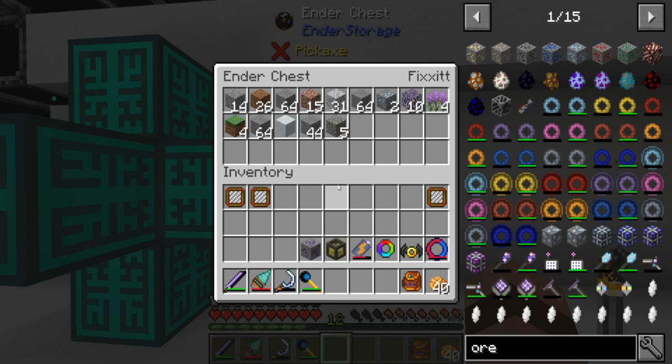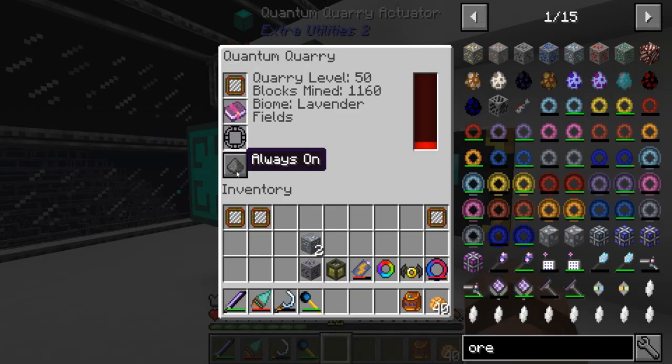Worst case scenario I can just trash the stone and gravel and all that stuff - run it through my ME system and just get rid of it. But this is driving me nuts - I'm getting so much gravel and everything, and literally no ores. Let's stop this. I'm gonna have to mess around with this - I'll be back.